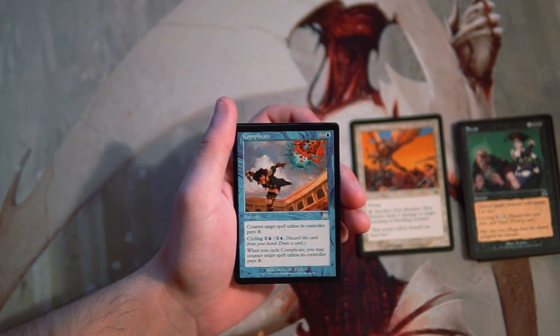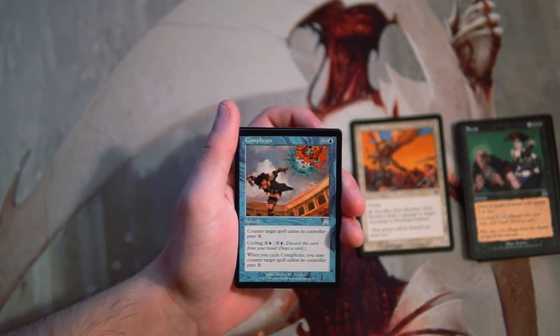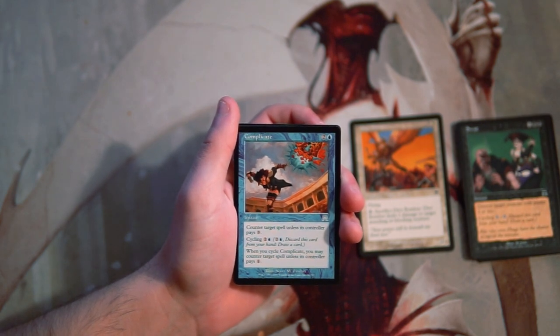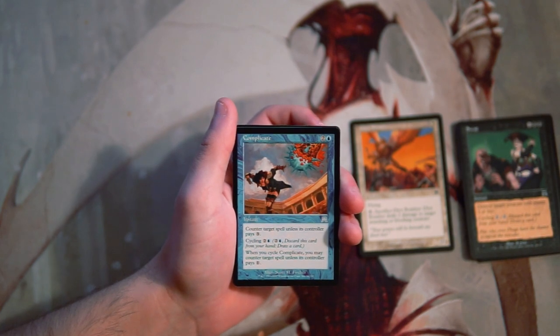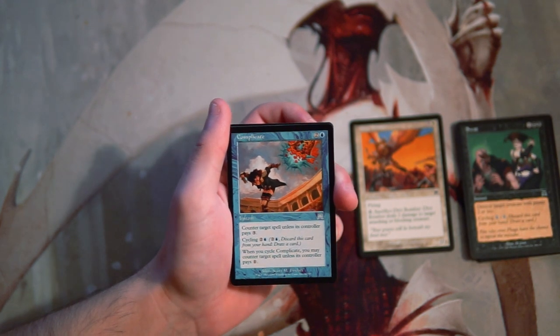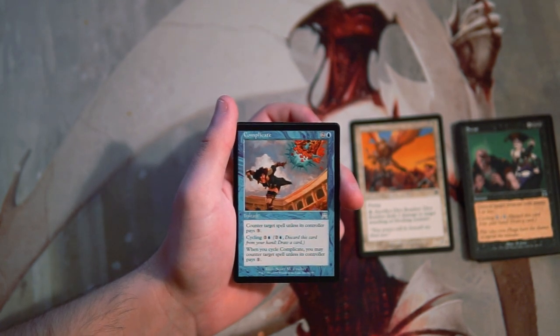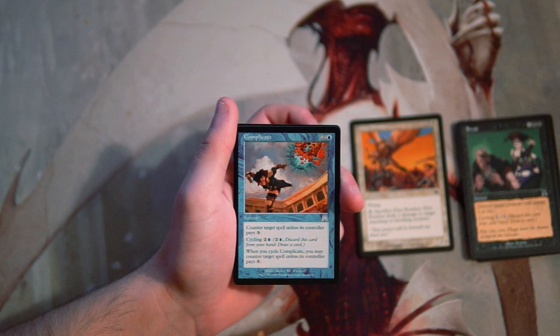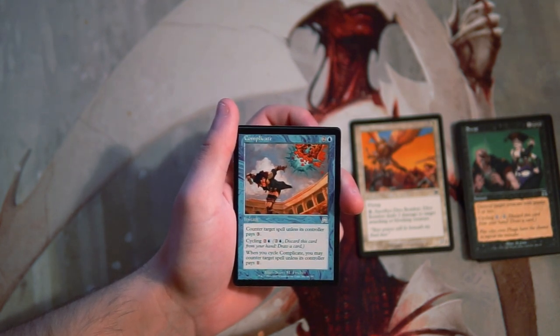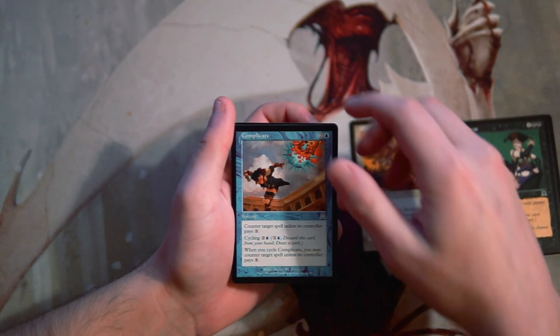Complicate is 2 and a blue for an instant — counter target spell unless its controller pays 3. You can cycle it for 2 and a blue, and when you cycle it you counter target spell unless its controller pays 1. It's a lot of text to basically say counter target spell, but I'm not a fan — it's a little expensive and it's not a hard counter. At 3 mana I'd appreciate a hard counter more. That said, if someone taps out you can cycle it and it becomes counter target spell and draw a card, which is very good — but it's very situational, not the kind of card I'd like.